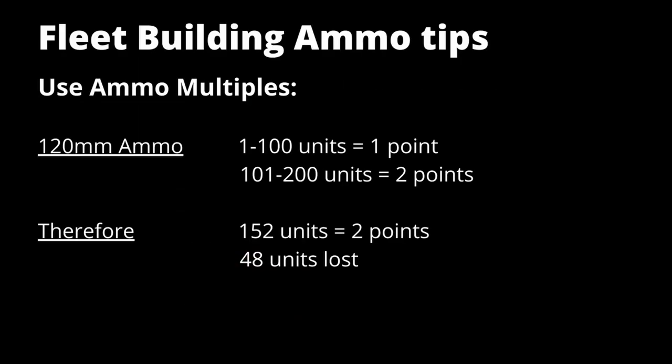All ammo comes in point multipliers, with smaller ammo available for more units per point. For 120mm ammunition, every 100 units costs 1 point. So taking anywhere between 1 and 100 units is 1 point; 101 to 200 units is 2 points. If you take 152 units, you're still spending 2 points but not taking the full 48 remaining units, so you're not being as efficient.